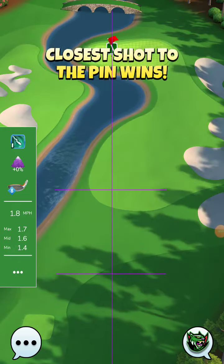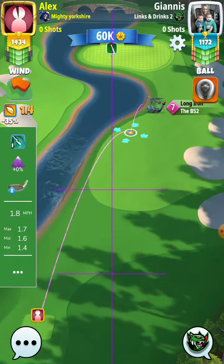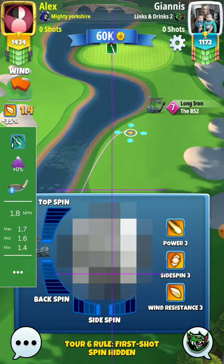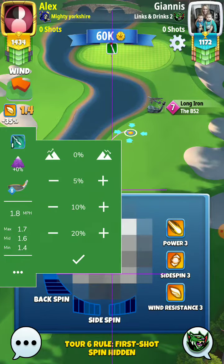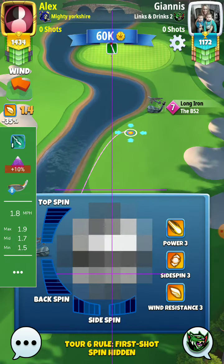Hello my friends. Tour 6 is a shootout hall. And we will go plus 10% at max rough bump with the Sniper 8.